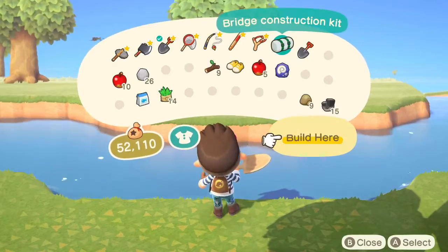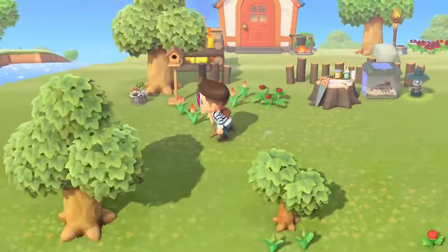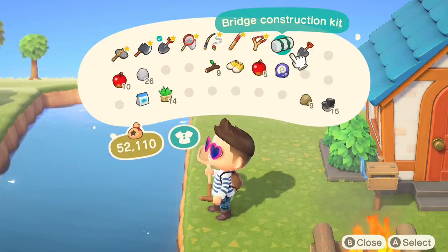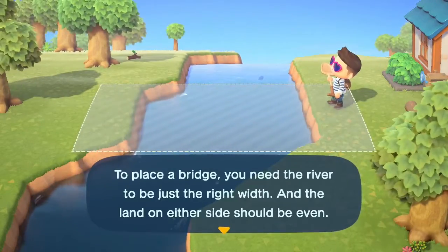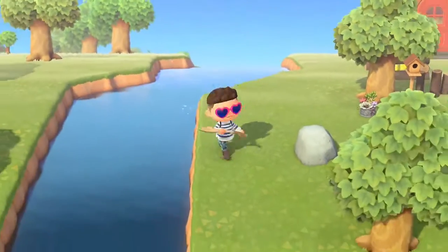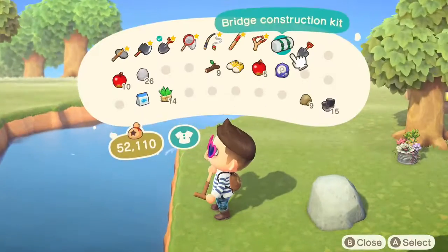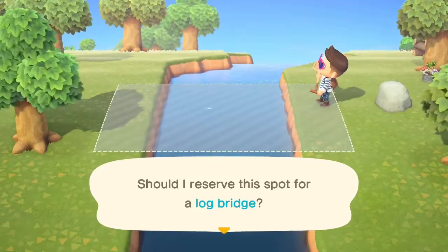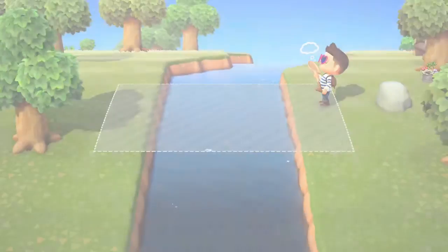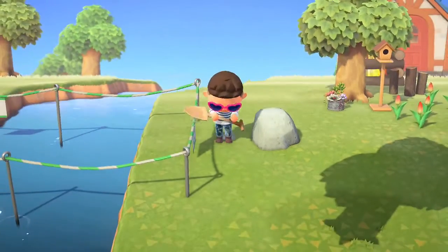It seems like you need a very clear, flat area. Maybe right here — gosh, it's such a boring spot. Maybe I'll place it here. We need the river to be just the right width and the land on the other side should be even. We have to stand right up close — this is a little more complicated than I thought. Let's imagine it first.